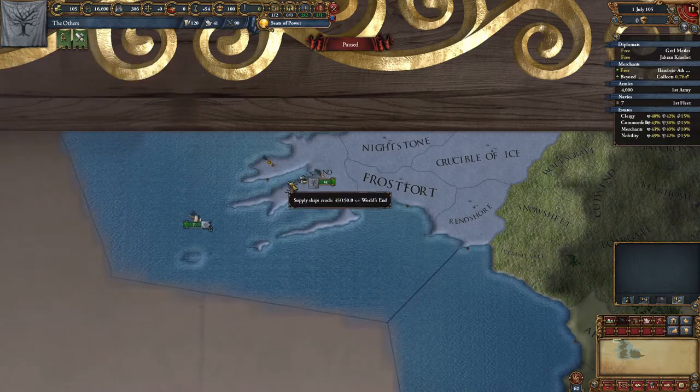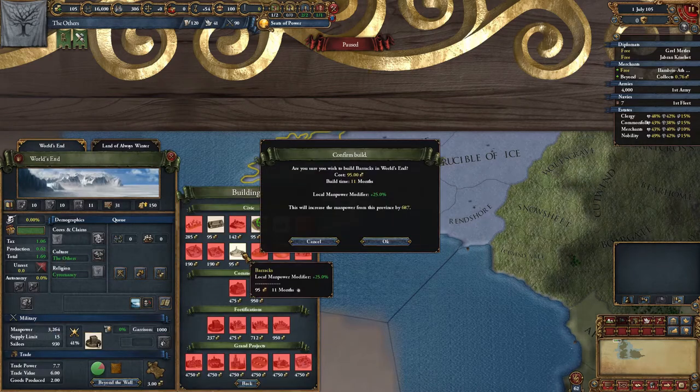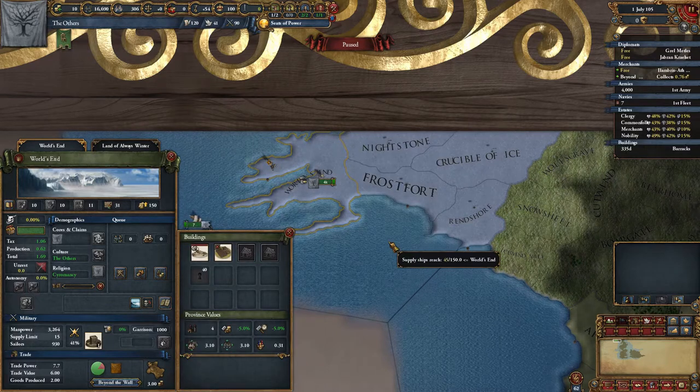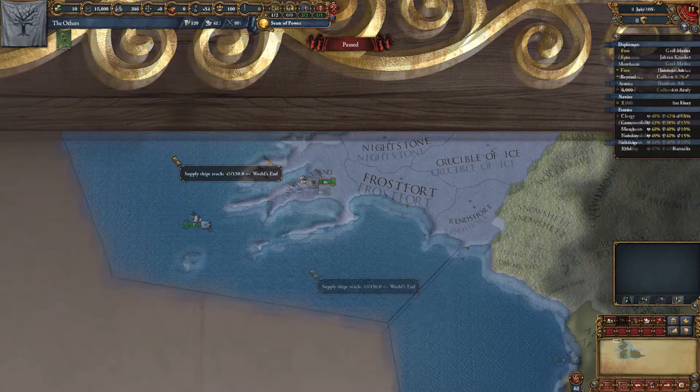We've got a bit of money in the bank, it's always nice to have some spare cash so we can look at making improvements. Boosting the base manpower would be useful; barracks in World's End would boost it by 687. It's not a massive amount currently, but the modifier of 25% is strong moving forward.